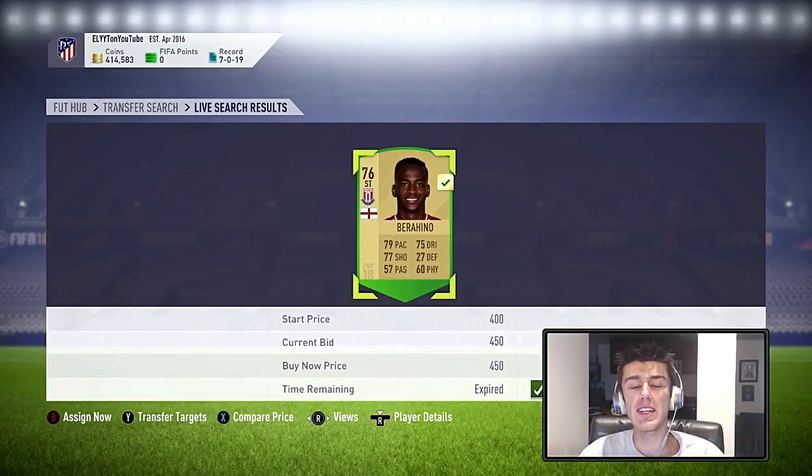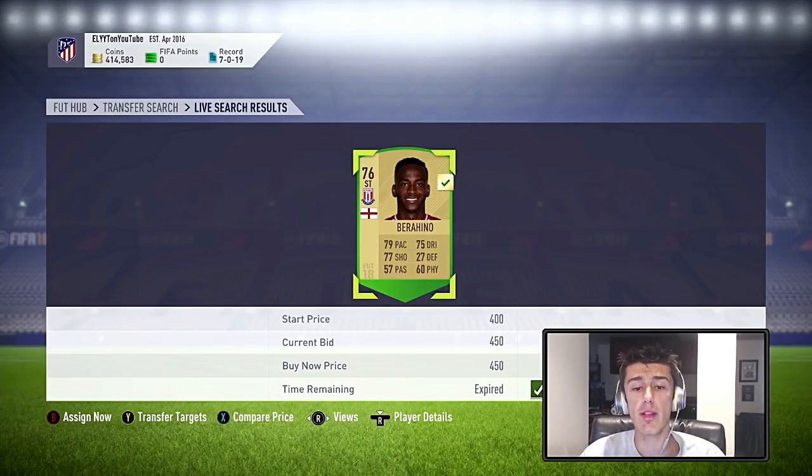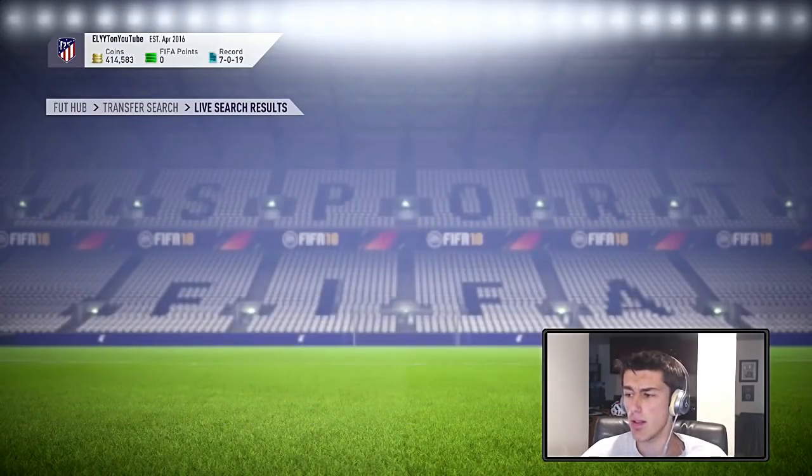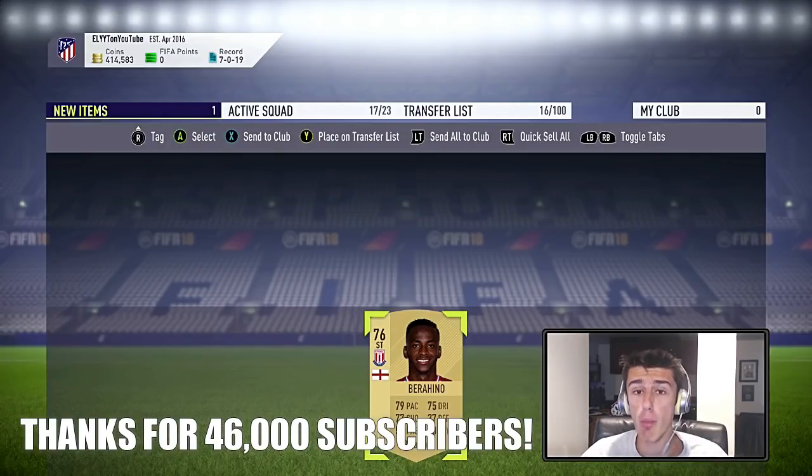What is going on everybody? Welcome to the Elite Suite and today I am bringing you episode 15 of Trading to Glory. As you guys can see we're at about 414,000 coins liquidated, but we've also got a new sniping filter for the new squad building challenge, the Home League Heroes, and it's a pretty straightforward sniping filter.